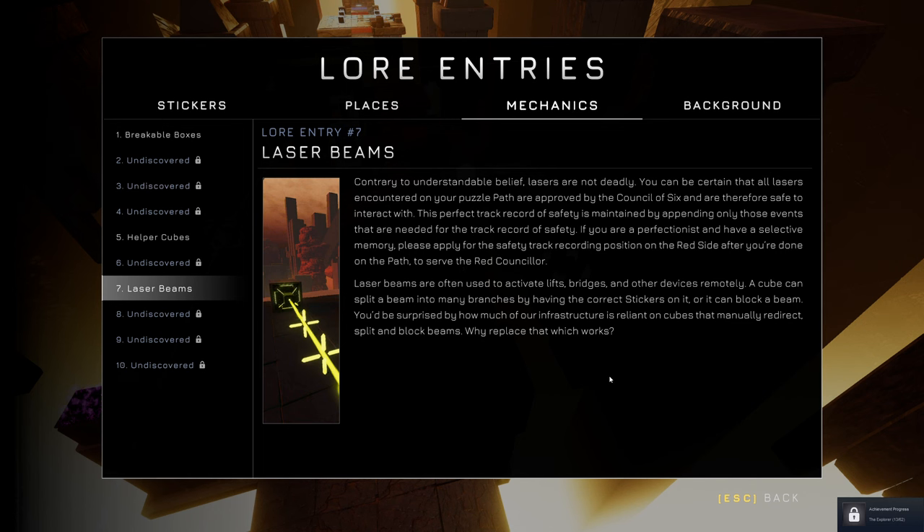Laser beams. Contrary to understandable belief, lasers are not deadly. You can be certain that all lasers encountered on your puzzle path are approved by the council of six and are therefore safe to interact with. This perfect track record of safety is maintained by appending only those events that are needed for the track recording of safety. If you are a perfectionist and have a selective memory, please apply for the safety track recording position on the red side after you're done on the path to serve as the red counselor. Laser beams are often used to activate lifts, bridges, and other devices remotely — not deadly devices. A cube can split a beam into many branches by having the correct stickers on it, or it can block a beam. You'd be surprised how much of our infrastructure is reliant on cubes that manually redirect, split, and block beams. Why replace what works?